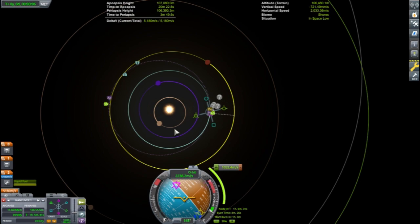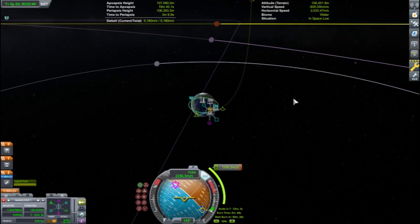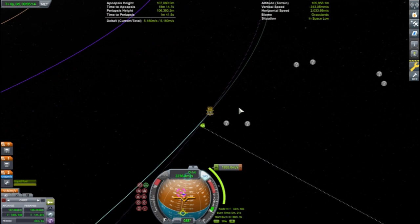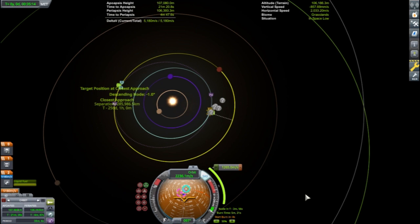Jeb and Val are leaving just a little early — Val is wanting to get this mission over with, and maybe she's not as fond of Jeb's humor. It is hard to overemphasize the need to carefully time and plot interplanetary maneuvers. In this case, being a little early is costing the mission an extra 300 meters per second of delta-v. There are online tools and mods like Kerbal Alarm Clock that help with the planning of these maneuvers.